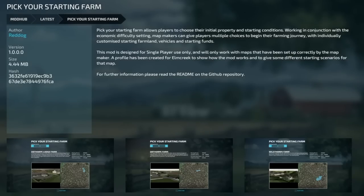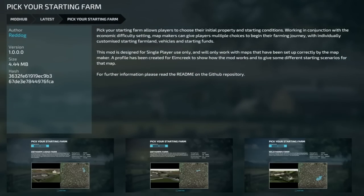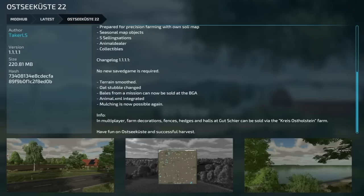The last new one for PC and Mac players is Pick Your Starting Farm. This allows players to choose their initial property and starting conditions, working in conjunction with the economic difficulty setting. Map makers can give players multiple choices to begin their farm journey with individually customized starting farmlands, vehicles, and starting funds. The mod is designed for single player use and currently only works with Elm Creek.